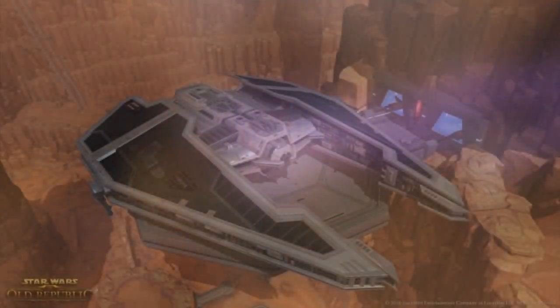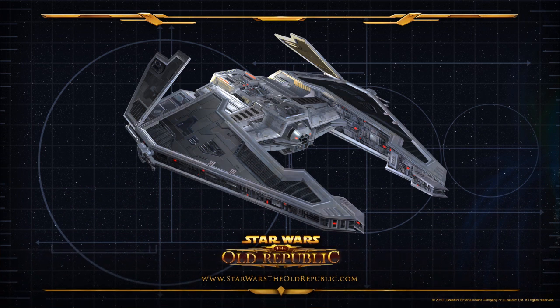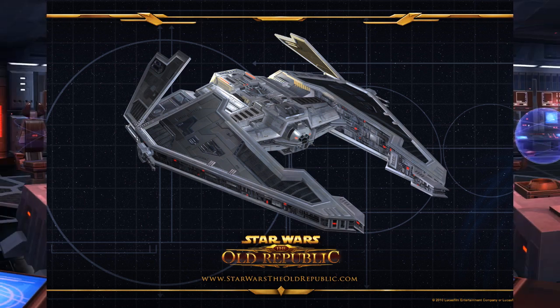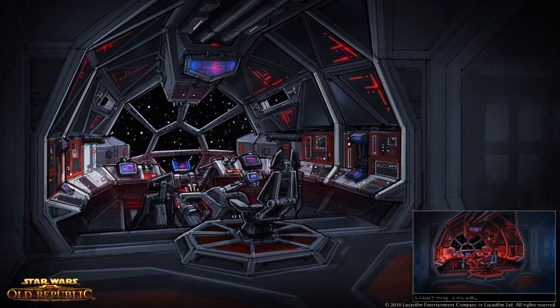As mentioned in the game overview video, every class will have their own unique starship. What you're looking at now is the Fury-class Imperial Interceptor, available to both the Sith Warrior and Sith Inquisitor. The Fury is a favorite among Sith Lords for its highly sophisticated technology and weapon systems, advanced hyperdrive, state-of-the-art sublight engines, and is the most versatile starship in the entire Imperial fleet. Originally designed for high-priority military missions, Sith Lords took the best ship in the fleet and pimped out the interior — the shots of the interior are gorgeous, drawing aesthetic inspiration from the old Imperial command ship and TIE Interceptor.